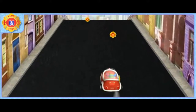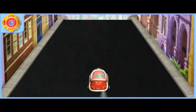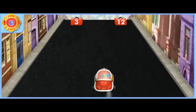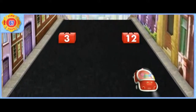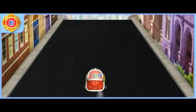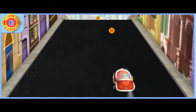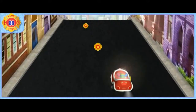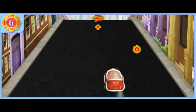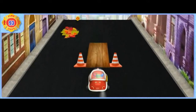Umie Zoomie! Now we need to find the toolbox with the number 12! Umifriends, watch out for piles of leaves ahead! Steer around them, or click your mouse button to spray them away with our fire hose! Umie-rific hose spraying!